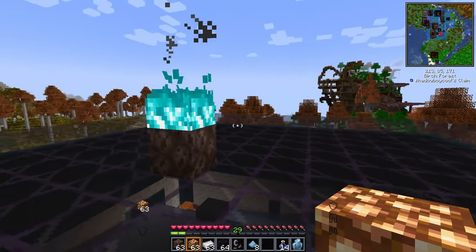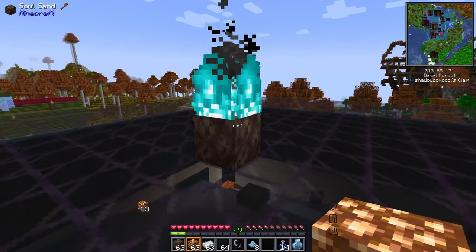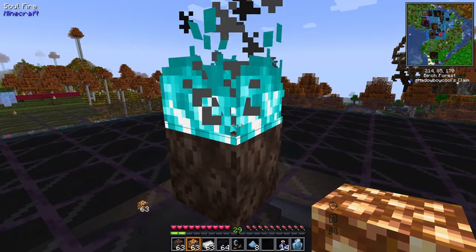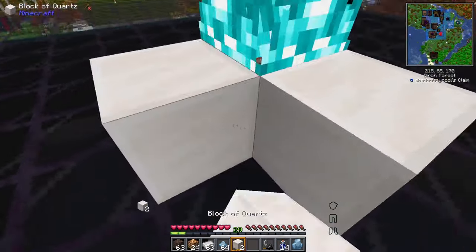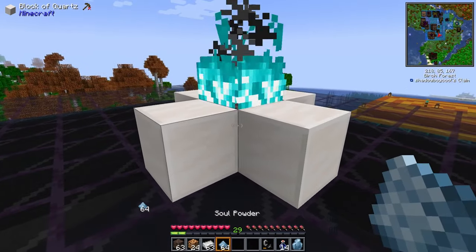This doesn't need to be glow powder or glow dust — it could be in its full block form to make the process go a little faster. Now you take your soul sand and put four blocks of quartz around it and toss in a glow dust, and this will get your first soul crystal shard.